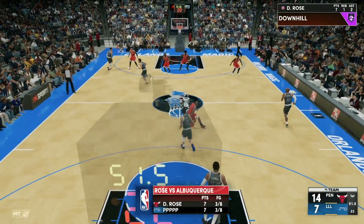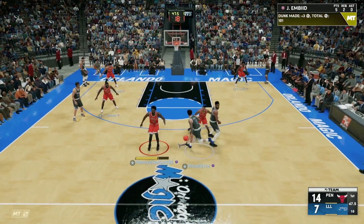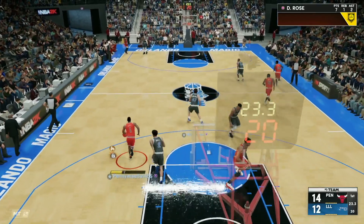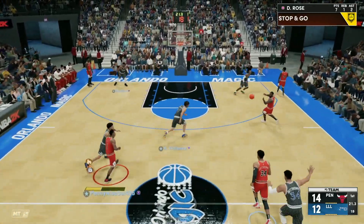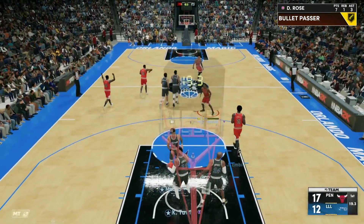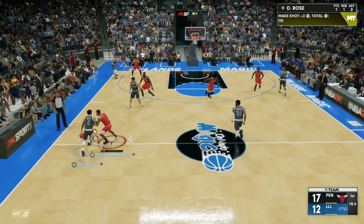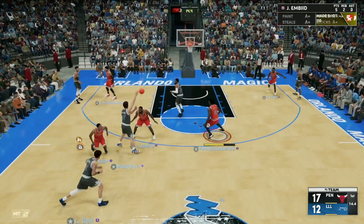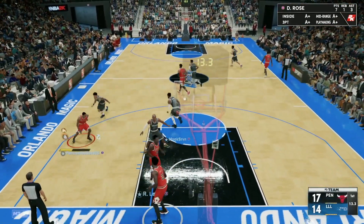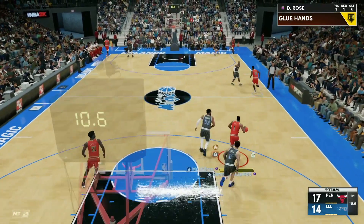Derrick Rose driving in, posterizing Lonzo Ball — Lonzo just got absolutely dunked on after getting blocked by Derrick Rose the possession before. Over to LeBron James, stop-and-pop — LeBron knocking that down. Derrick Rose now has seven points, one rebound, and three assists on the game with about 18 seconds left in the first quarter. Derrick Rose playing good defense on Lonzo. Can we get a last-second bucket to end the first quarter?